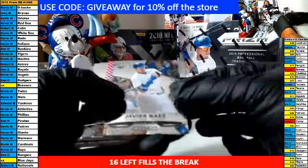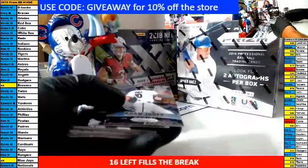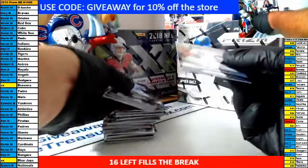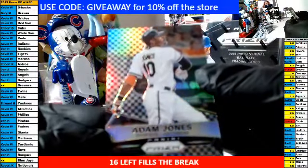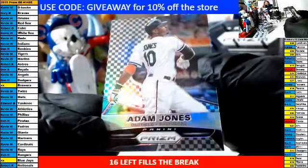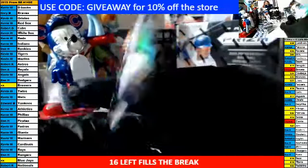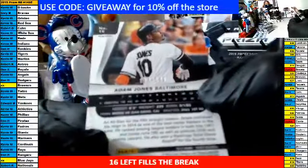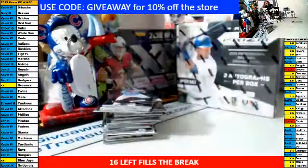Here we go again. The Cubs — Javier Baez, rookie. Congrats to the Cubs owner. The Cubs yesterday took off with this case. Checkerboard for the Orioles — Adam Jones, out of 149. That is Kevin W.